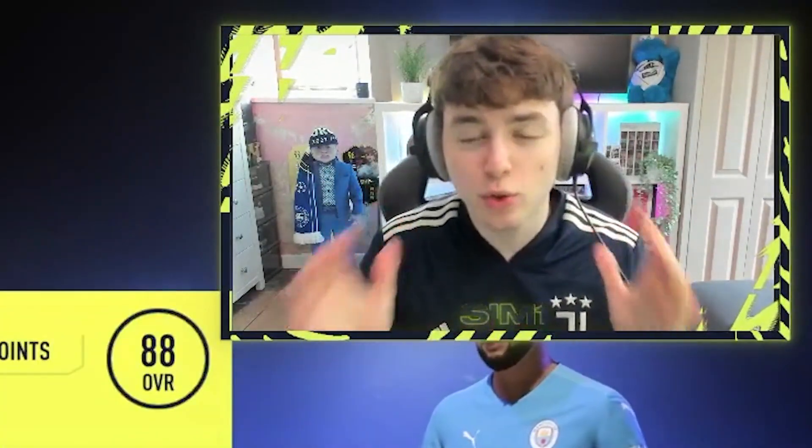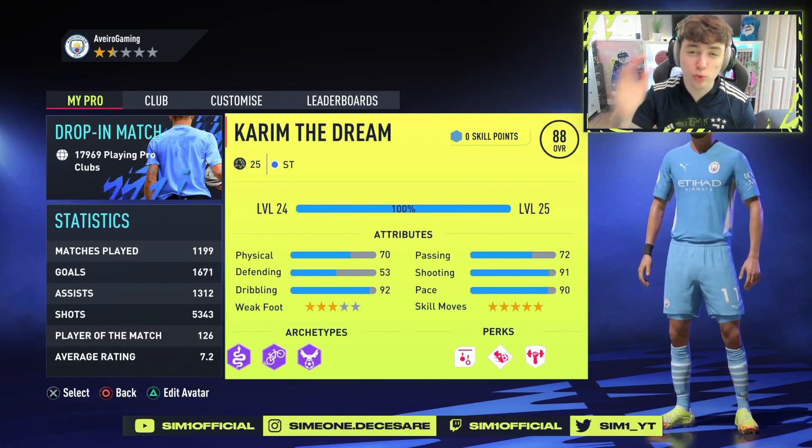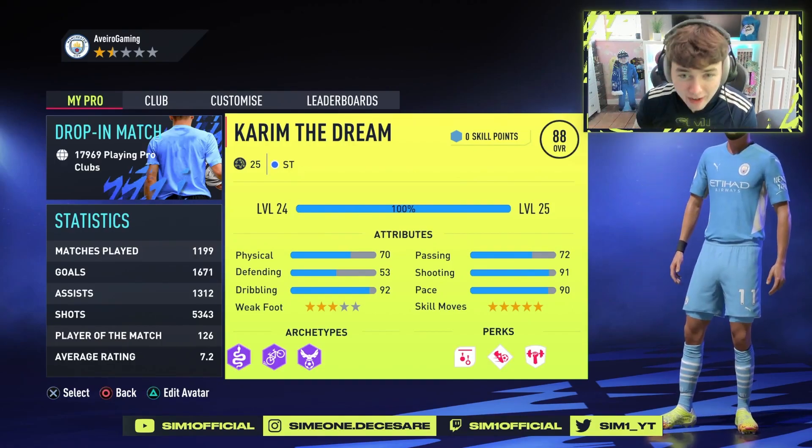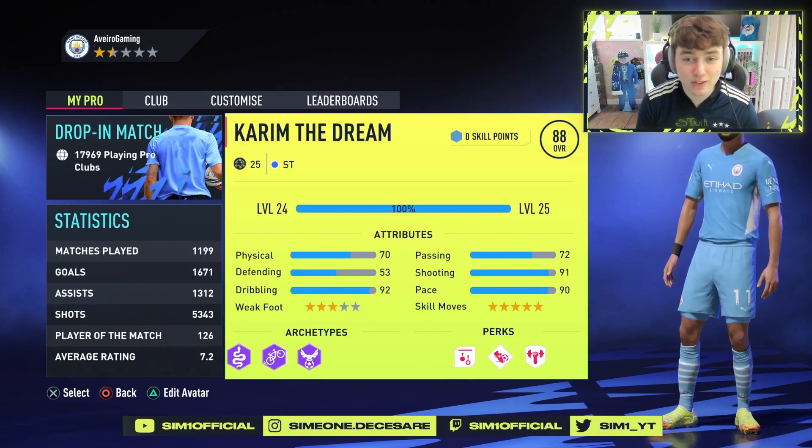In this video we're going to be breaking down the best tool meta striker builds. It is unreal — as you can see on screen, level 25 is max level, 88 rated, 90 pace, 91 shooting, 92 dribbling, and it's pretty physical with some incredible perks to make them so much better. Let's break this build down.